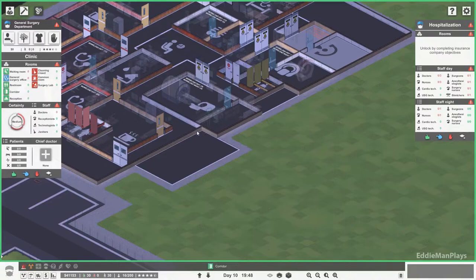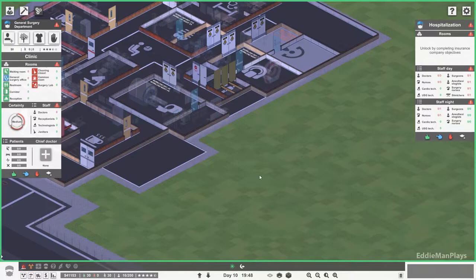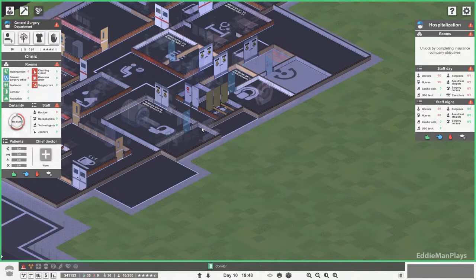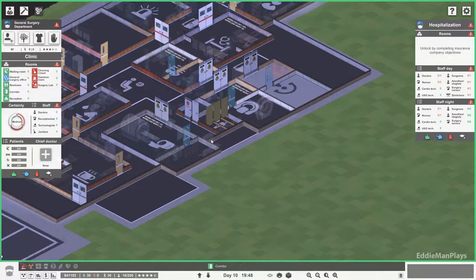We could put a double door there with a corridor. This could be clinic one, and we'll put another clinic here next to it, and then we can have a general surgery lab. That'll open up into another hallway here. We can make this a cleaning closet for general surgery — this little gap here. That's not a bad idea. Let's just connect all these hallways up.